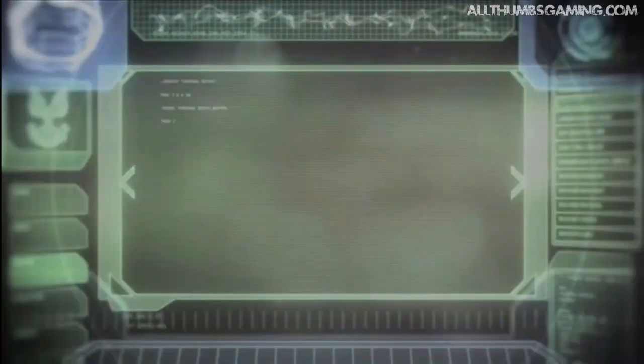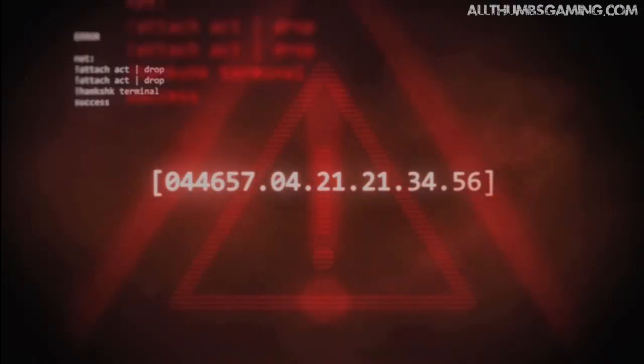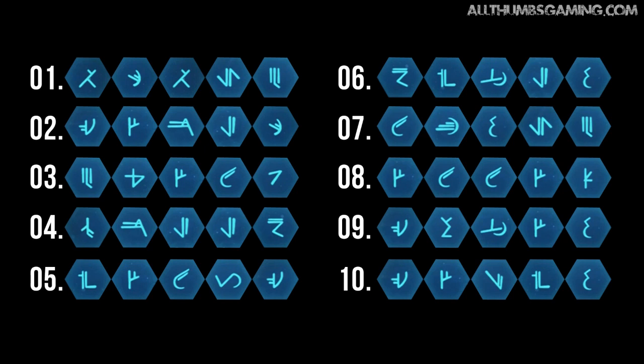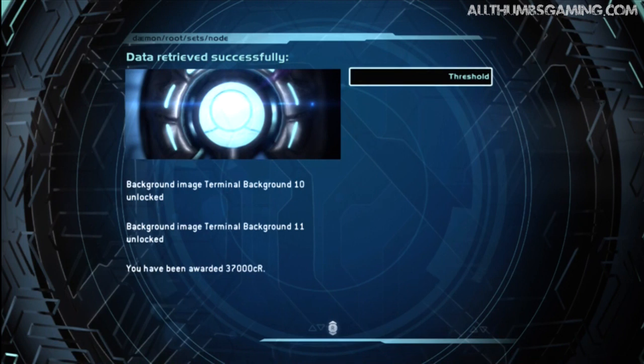I have made it easy for you and I will show you those codes in a minute. What happens is you can go back and view every single terminal from the game and stop it, rewind, and fast forward. Here are your 10 codes from each of the terminals in Halo Anniversary. Once you have unlocked all 10, you will unlock an 11th hidden terminal. As you can see, I unlocked terminals 10 and 11 and that awarded me 37,000 credits.